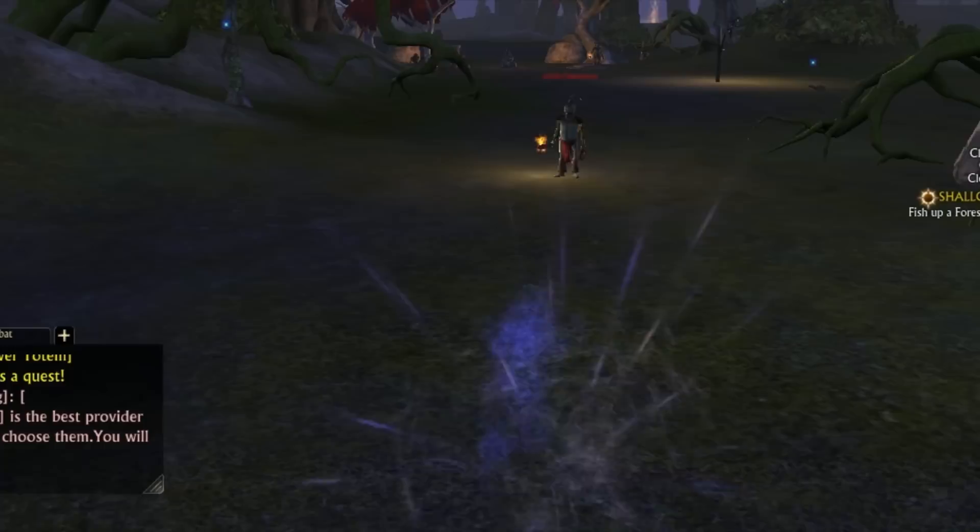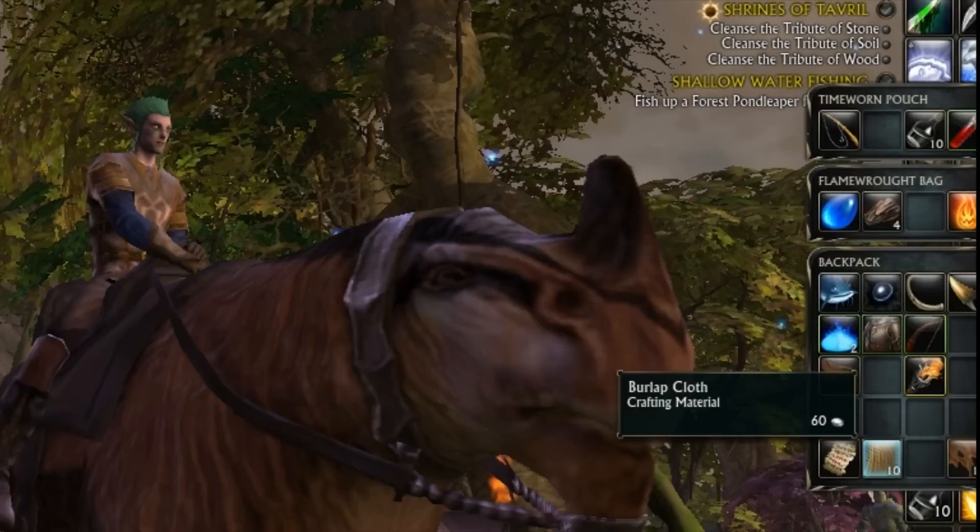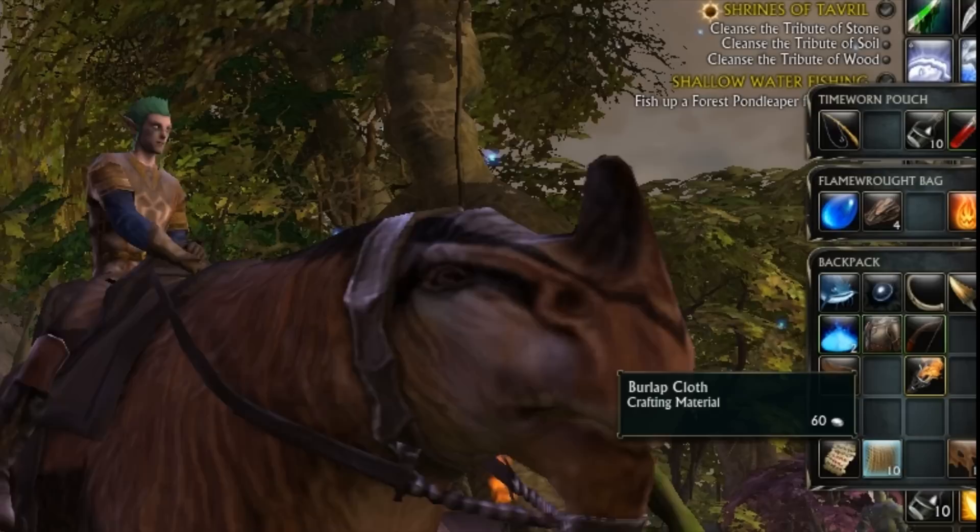A lot of what you get is worthless trash, commonly known as the gray items. You sell these for just a little bit of currency.